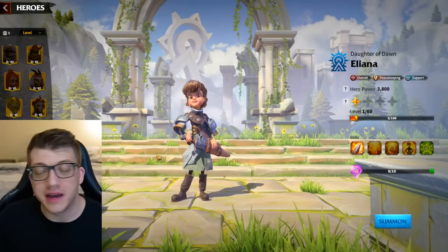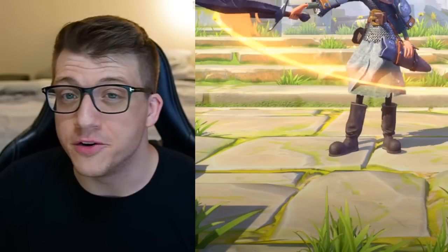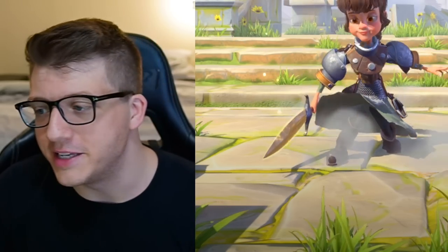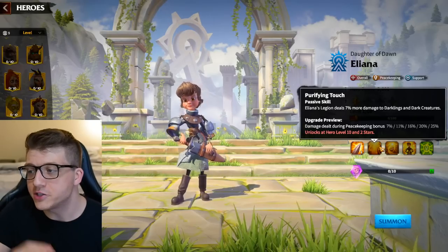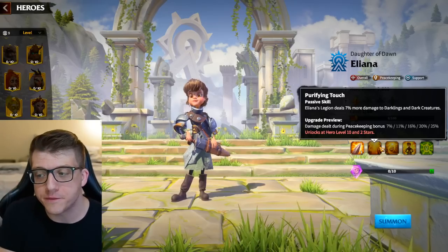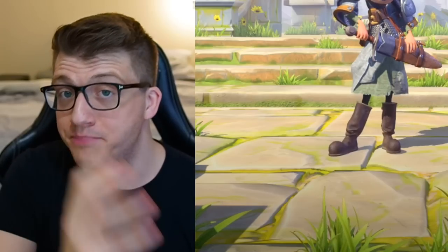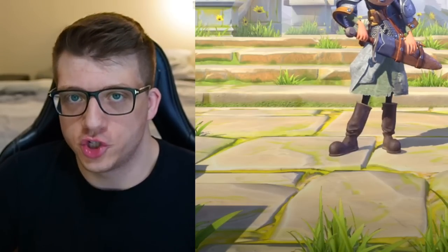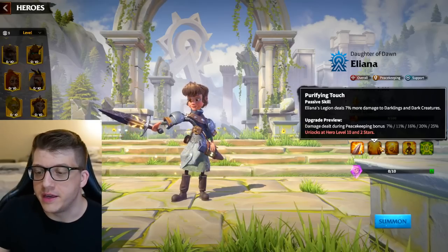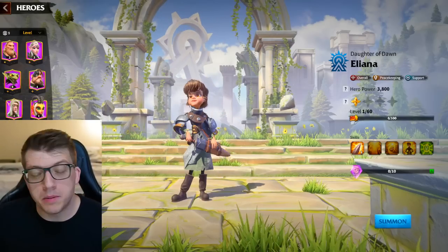Next, Eliana — we discussed getting her from the Eliana's Crisis event, which is why starting in the right server is so important. Her second skill makes her the best epic peacekeeping hero in the game: 25% bonus damage when fighting darklings and dark creatures, which is literally better than Guanwen. You can pair these two heroes together and really shred darklings in the open field.